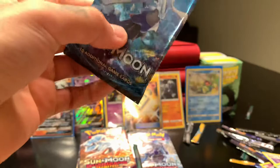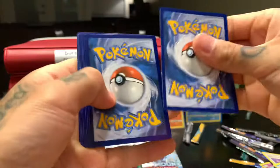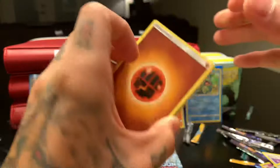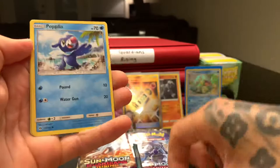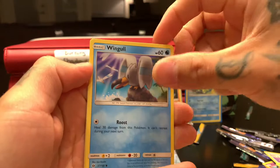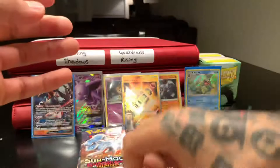Last pack magic for Sun and Moon, you guys. Snip snip. Fire — nope, fighting. Pelipper, Timer Ball, Pinsir, Shelter, Zubat, Popplio, Stufful, Wingull, Palossand — reverse holo — and the Bewear — non-holographic. It's pink.